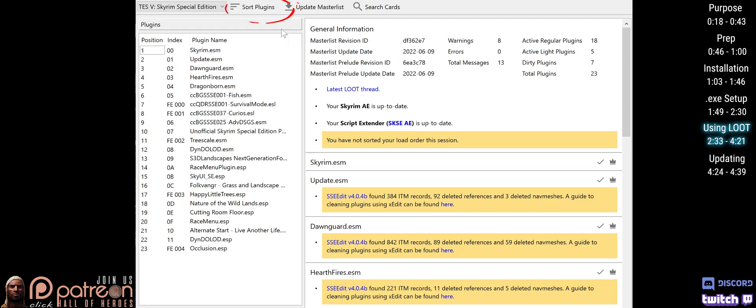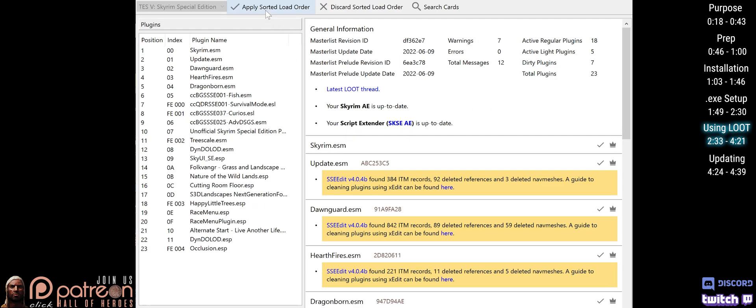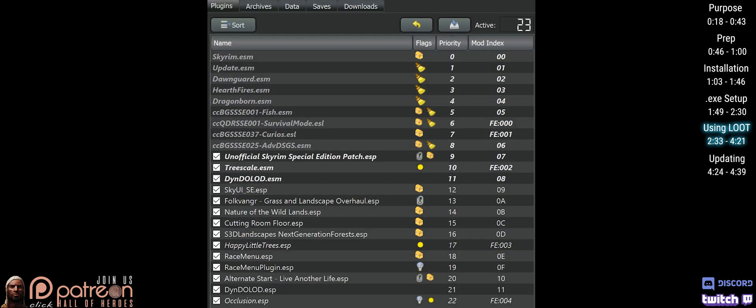When you're ready to sort your load order, click the Sort Plugins button on the toolbar. Apply Sorted Load Order, then close the window. Changes to your load order will be applied.